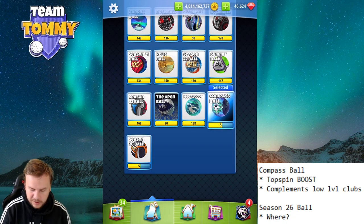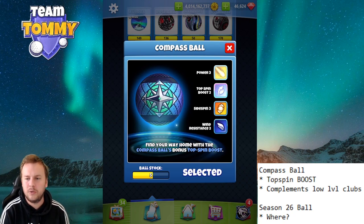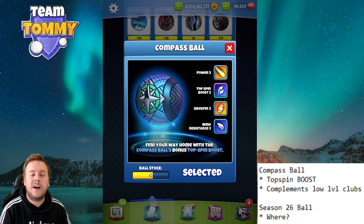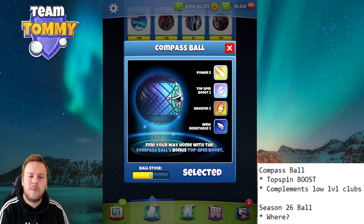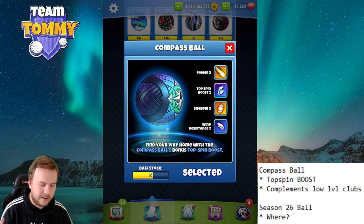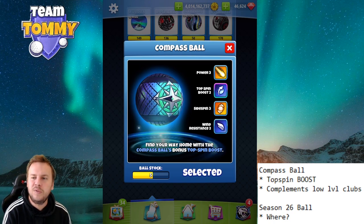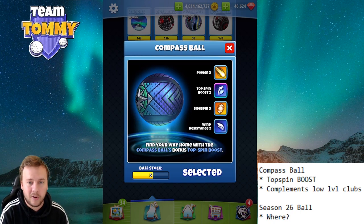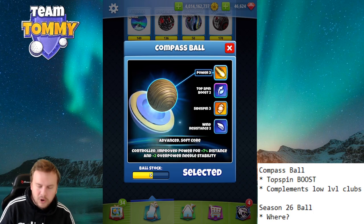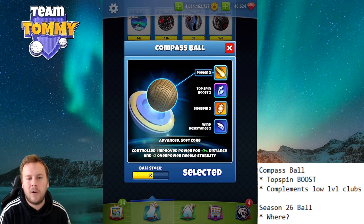First we start with the most interesting one, which is the Compass ball. We have a new stat called Topspin Boost 2 — this is the first time we have that in the game. Topspin boost means you get extra topspin, pretty obvious. The base stats are Power 3, Sidespin 3, Wind 2, which is like a boosted Katana or a downgraded Titan. The overpower needle stability is the same as a normal Titan ball.